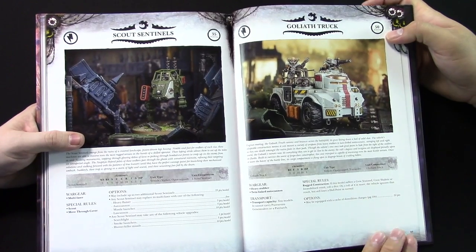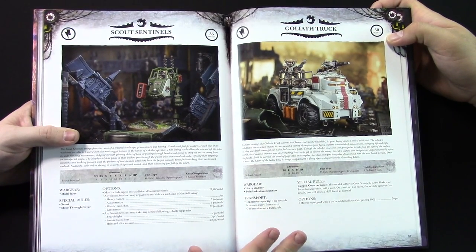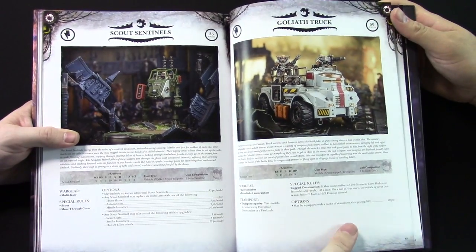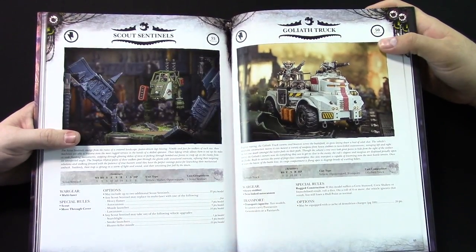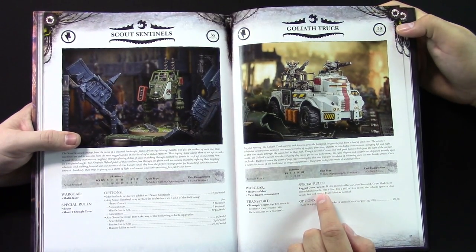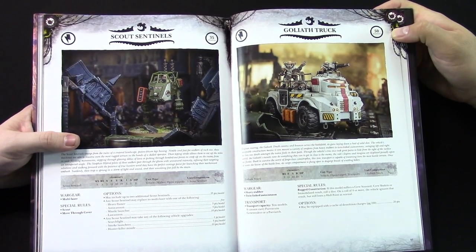Goliath Truck though — the new limo, so to speak. When I first read this, I was a little surprised to see the armor is only 11 — pretty low. The Rock Grinder does go up to 12/10/10. But then you look at the Rugged Construction rule and you see why: if the model suffers a Crew Shaken or Immobilized result, on a die roll of 4+, they ignore it — though it still loses the hull point. It only has three hull points. But if you get immobilized, you can just say, 'No, I'm not immobilized. Gonna keep on going.'